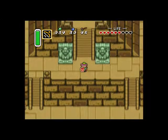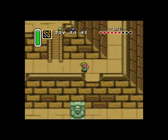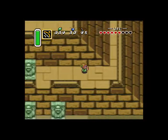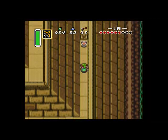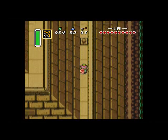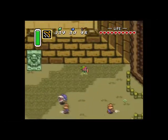But first we have a couple items to pick up. First thing you want to do is go over here and get that heart piece out of the way. Since we collected enough hearts, we have a full heart container now, which is always ever so awesome.